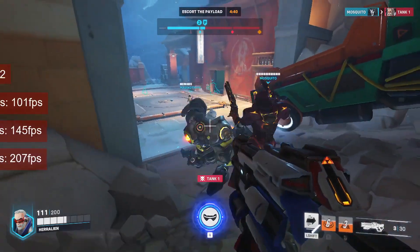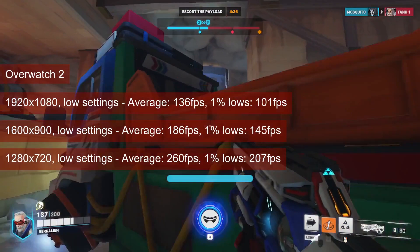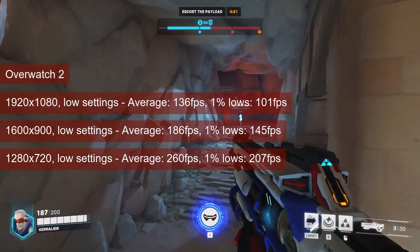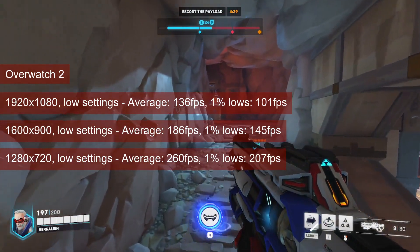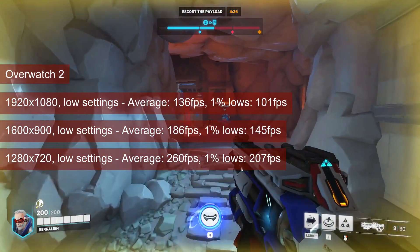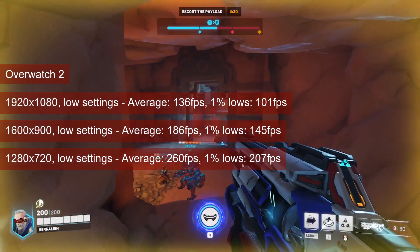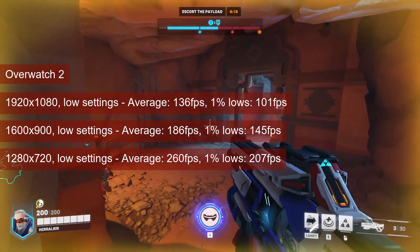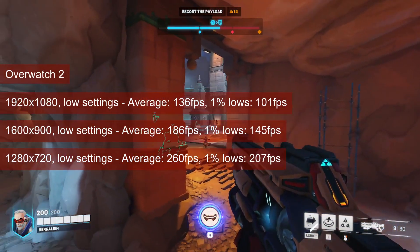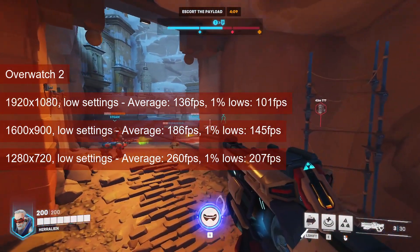Overwatch 2 runs fine on lower-end graphics cards, so no need to worry about the performance of the R7-265. At 1080 resolution and low settings, the card averaged 136FPS, increasing to 260FPS at 720 resolution. Compared to the R7-260X, this is an increase of about 30% in performance. The 1% lows are about 75% of the average, making for very good frame delivery.